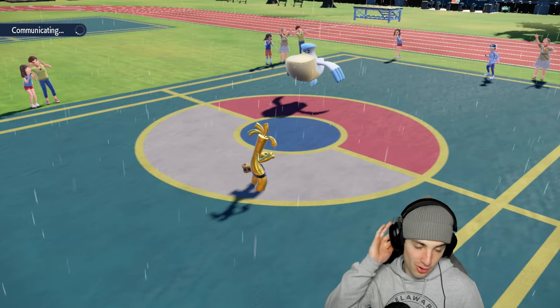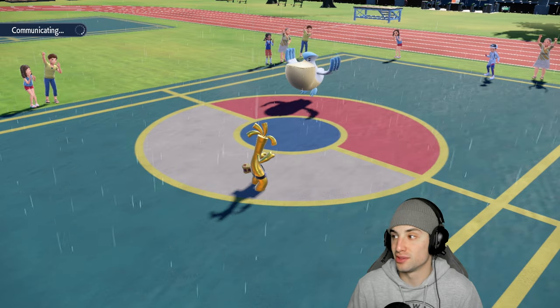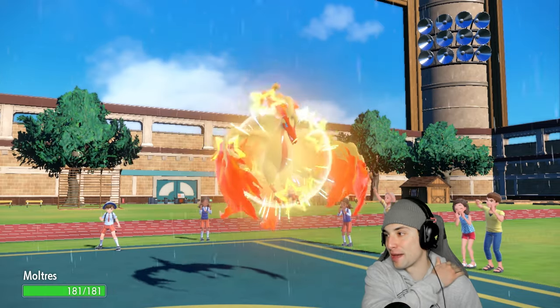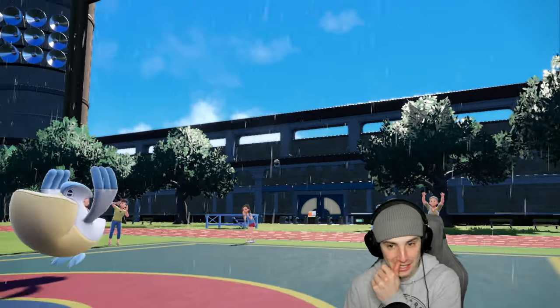King Gambit comes out — it's a 2v2. They could Wide Guard. Going to Air Slash it. Playing smart — Protect Goldenglow because Kowtow Cleave is most likely coming. That's going to be my play: Protect Goldenglow, Air Slash with Moltres.